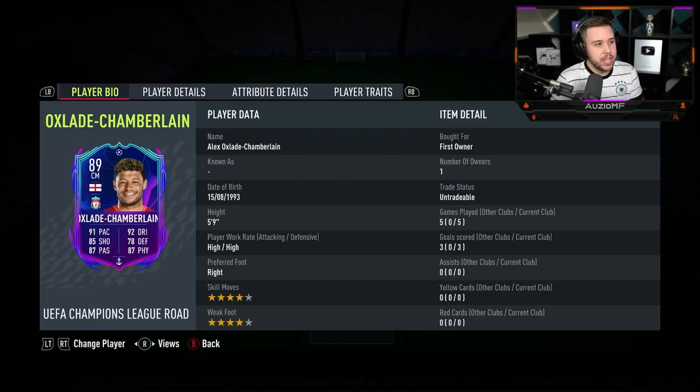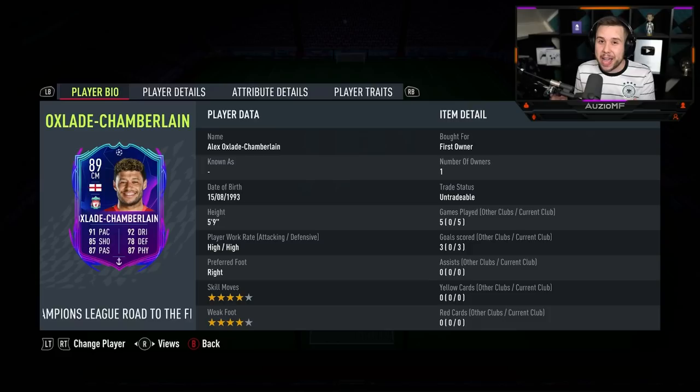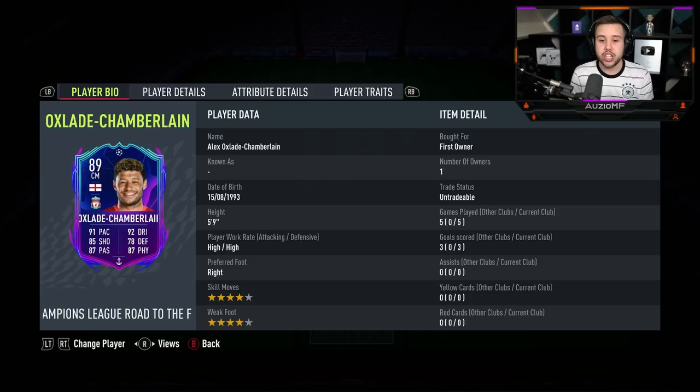A good alternative would be Noble. I understand the links aren't the same — one playing for Liverpool, the other for West Ham — but Noble is also English and he is amazing in that midfield as well. So if you don't want to get Chamberlain but you do want an English centre mid in the Prem, Noble is an amazing, amazing option.